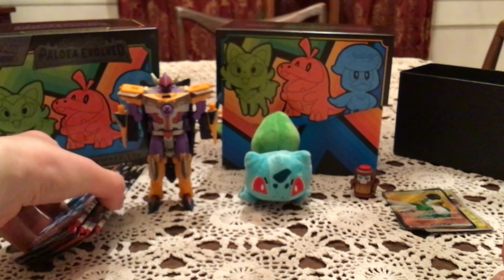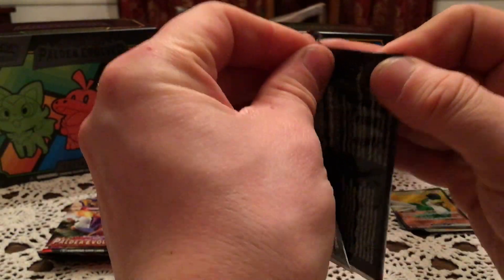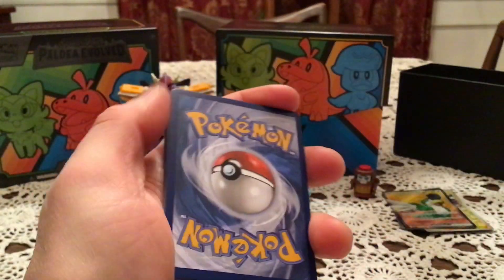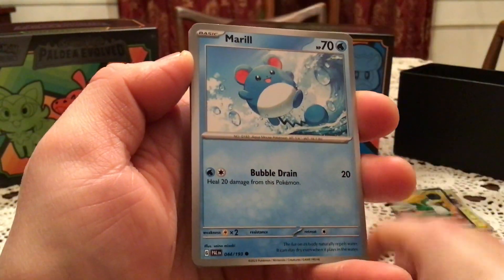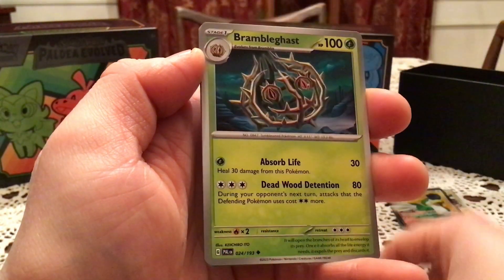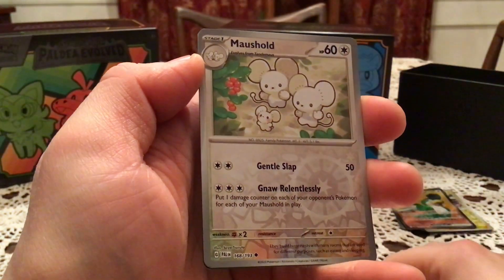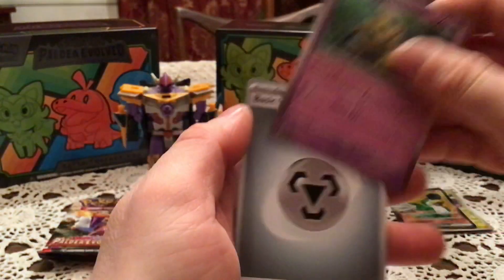So halfway through - more or less halfway through for a nine-pack opening. We got Quaquaval. And the code card. We have Pineco, Merrill, Mankey, Delibird, Miss Magius, Bramblegast, Superior Energy Retrieval. We have a Pyroar, number 32 - do not need you. And a Mousehold - do not need you. And a Mimikyu holo.